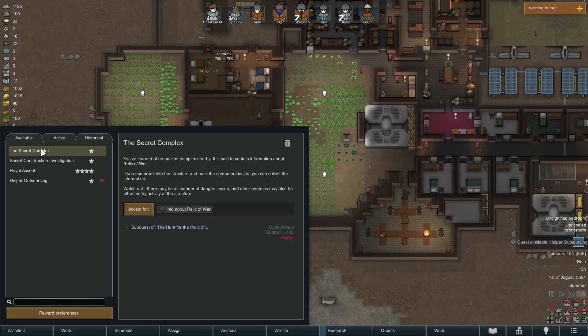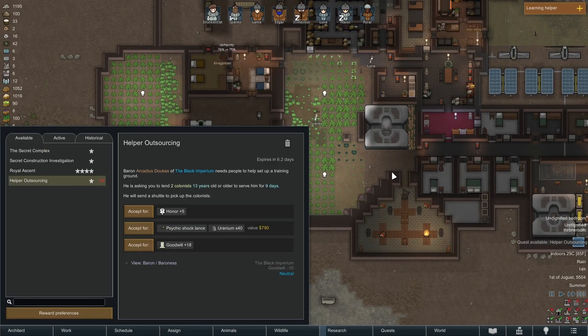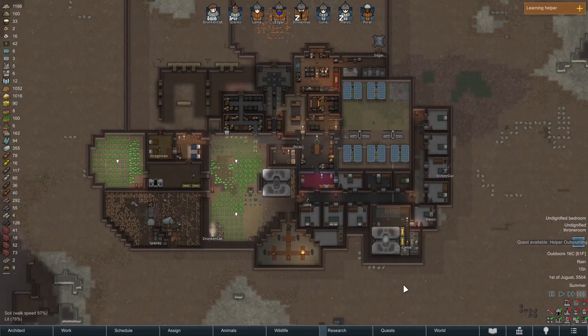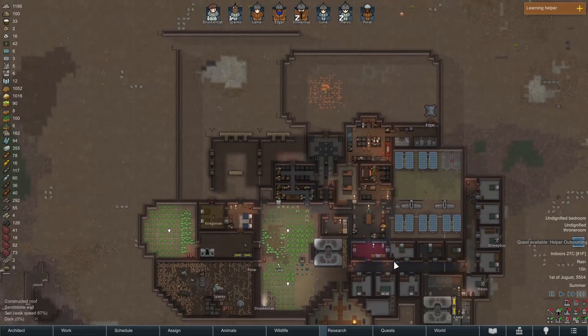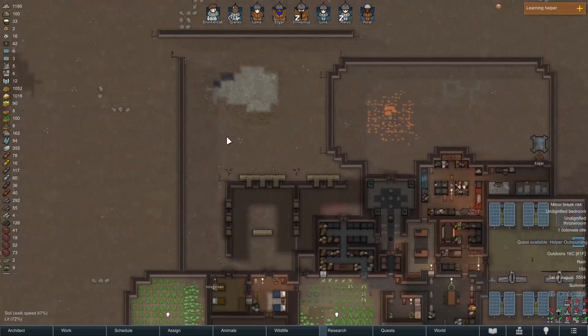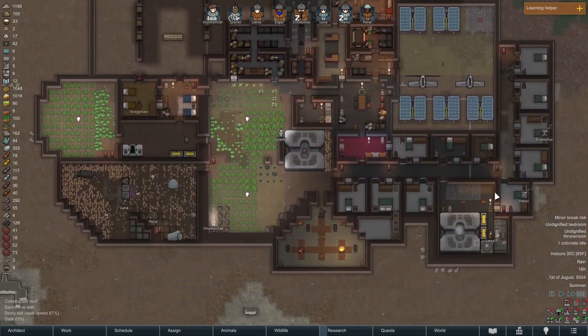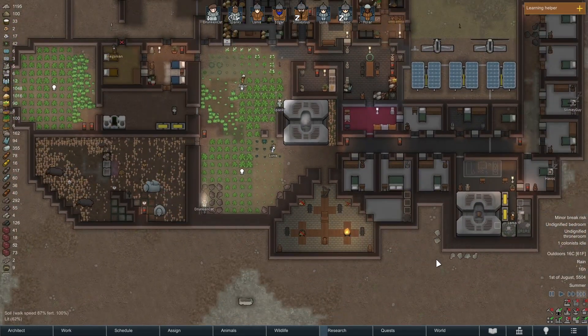That little quest popped up — Helper Outsourcing. We could send a couple of colonists away for additional honor; might not be a terrible idea. Our defenses look like they're fully rebuilt, which is great. We have an idle colonist, which is not the best.